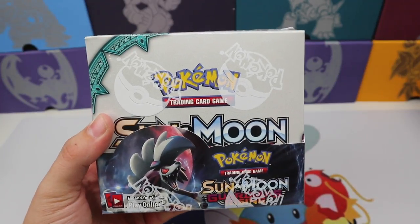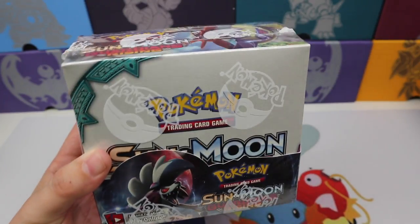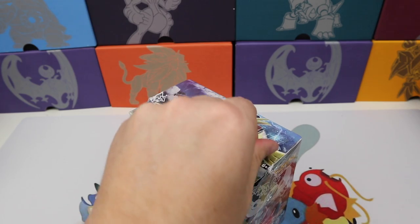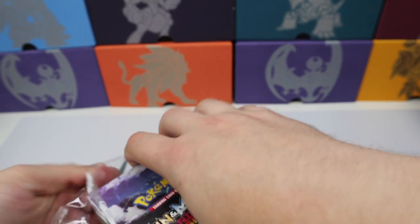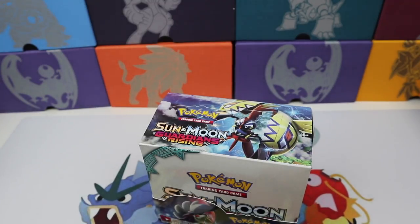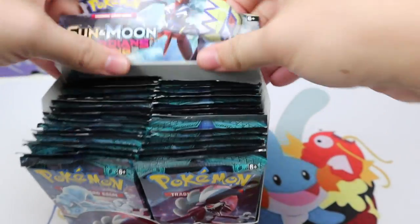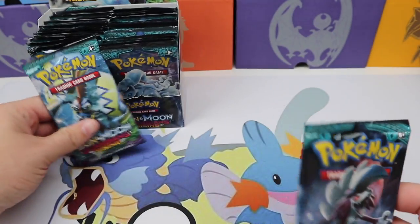What's up everybody, it's Pokesoup! Today we're going to be cracking into another booster box of Guardians Rising because I still don't have the double colorless energy secret rare. Plus, this set is full of those beautiful, expensive Tapu Lele's and we're always looking to pull one of those because Lele's are worth a lot of money right now. So we're going to crack into these packs — not the slow way, not the fast way — let's hope we get some really good pulls from these Guardians Rising packs.